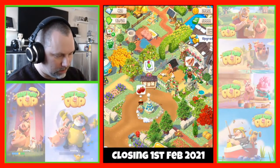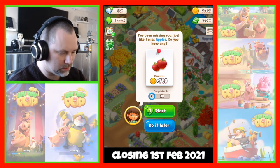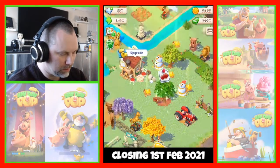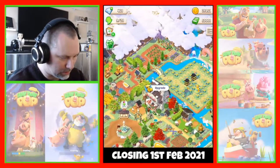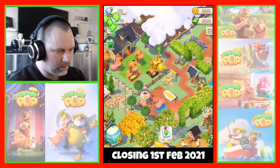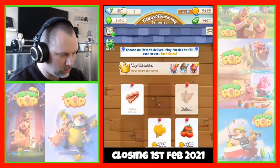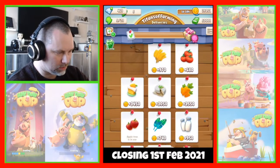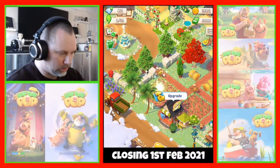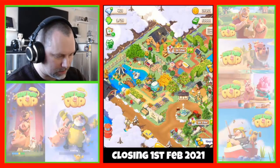Right, so we can now do some orders. We can start this young lady's apples — so that's underway. We'll collect stars in a minute, and this chap's bacon — what does that get us down to? Nine. So we can do one on the board as well. Let's do corn on the board. That's all sorted.